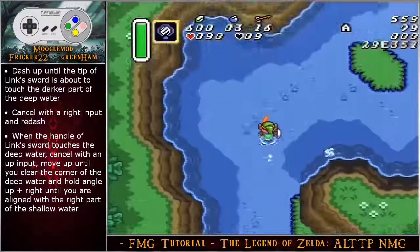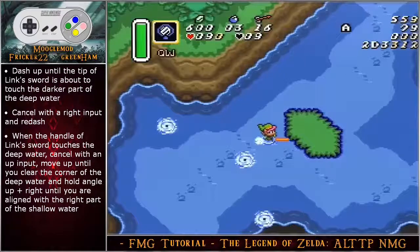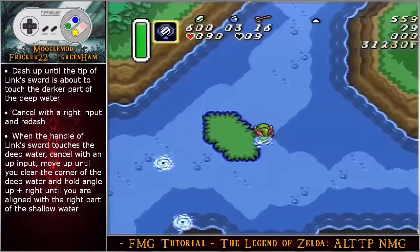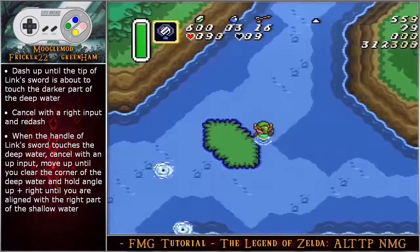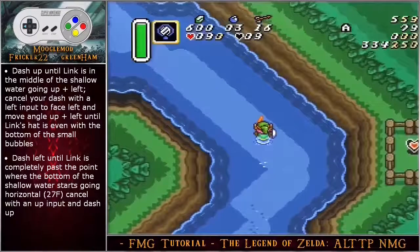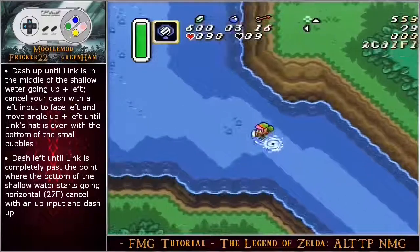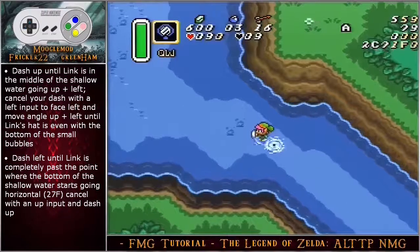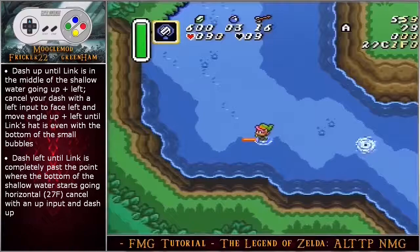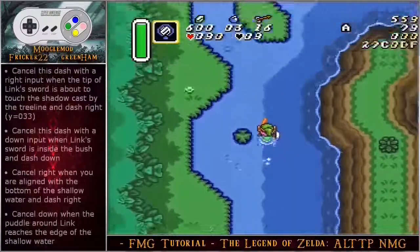Dash up until the tip of link's sword is about to touch the darker part of the deep water, cancel with a right input and redash when the handle of link's sword touches the deep water. Cancel with an up input, move up until you clear the corner of the deep water, and hold angle up right until you are aligned with the right part of the shallow water. Dash up until link is in the middle of the shallow water going up left, cancel your dash with a left input to face left, and move angle up left until link's hat is even with the bottom of the small bubbles. Dash left until link is completely past the point where the bottom of the shallow water starts going horizontal, cancel with an up input and dash up.